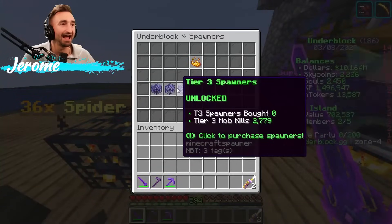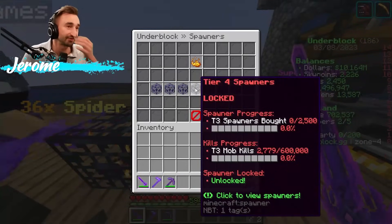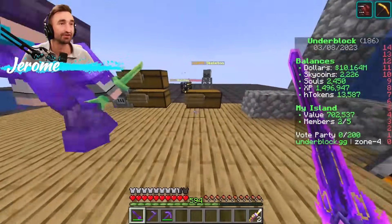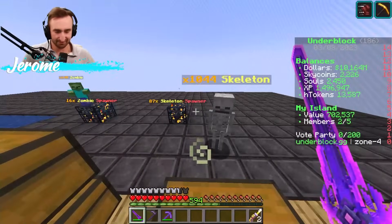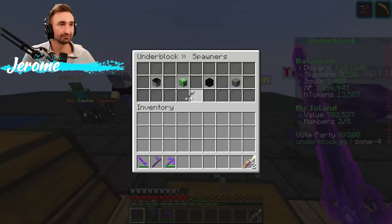At the moment we have Tier 3 unlocked — we need to buy 2,500 Tier 3 spawners and have 600,000 T3 kills. The T3 ones are skeletons and zombies — those are the only ones we have out so far.